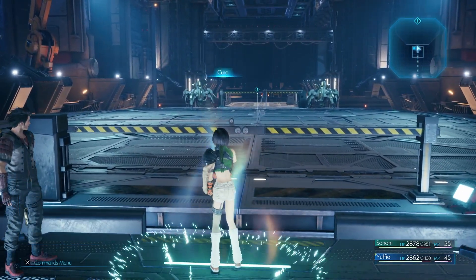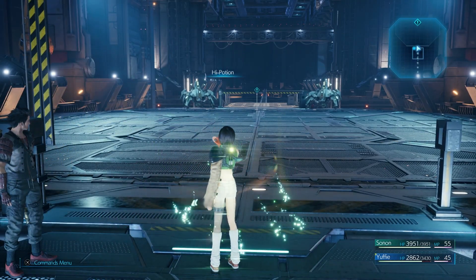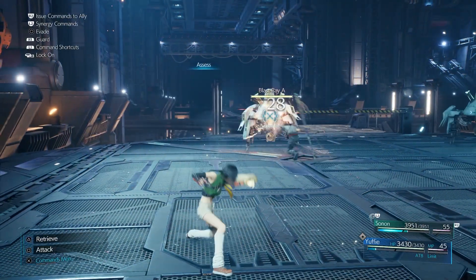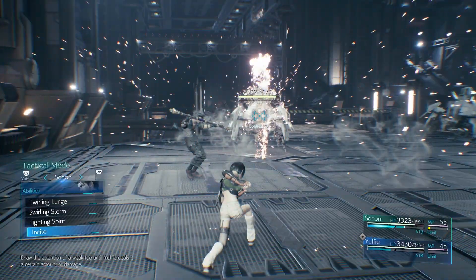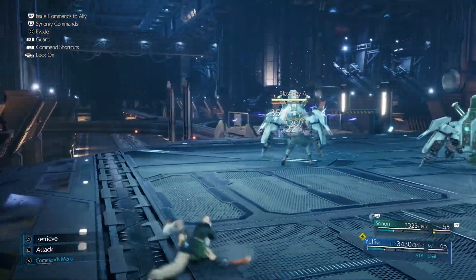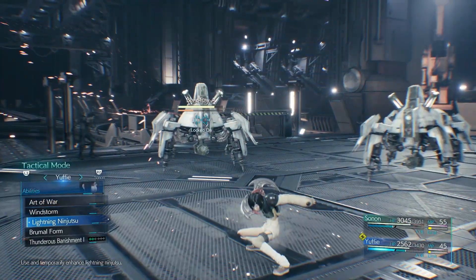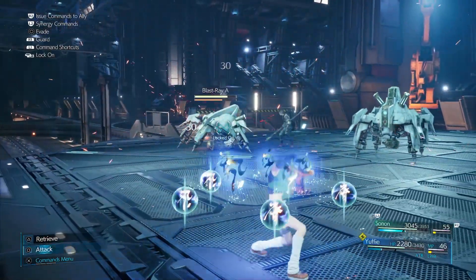I'm going to heal Sonon at least. Keep Yuffie — let's give her a high potion, why not? I think we're good. Let's use Assess to start off with. He's going to activate Thunder — give some damage. Let's have Insight go. I'm going to use Lightning Ninjutsu. Seems like he's already done three attacks, but apparently not. Let's attack him close up. Let's do another Lightning Ninjutsu to get more points in the Thunderous Banishment.